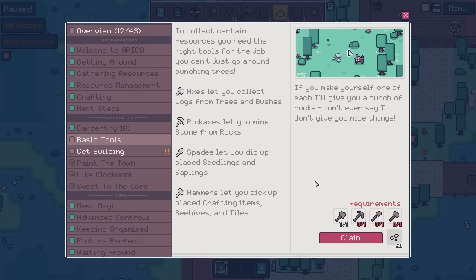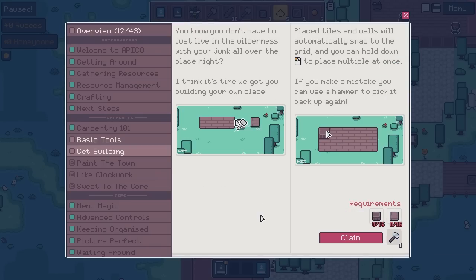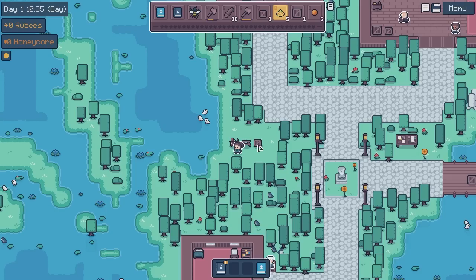Basic tools: to collect certain resources, you'll need the right tools. Axes let you collect logs, pickaxes let you mine stone, spades let you dig up placed seedlings and saplings, and hammers let you pick up crafting items, beehives, and tiles. If you make yourself one of each, you'll get a bunch of rocks. Also, you know you don't have to just live in the wilderness with your junk all over the place — I think it's time we got you building your own place. Place tiles and walls; they'll automatically snap to the grid and you can hold left-click to place multiple at once.